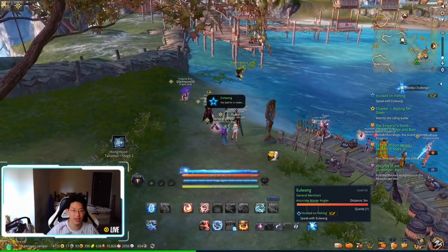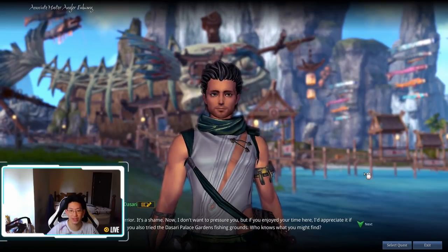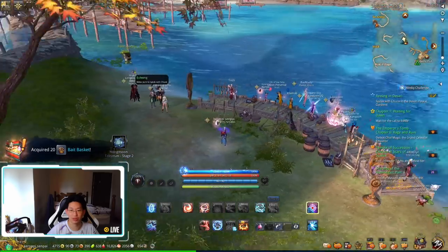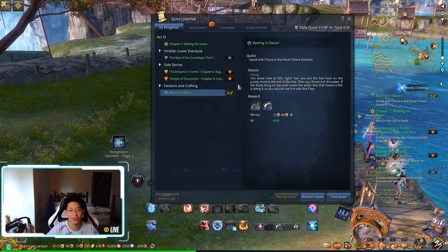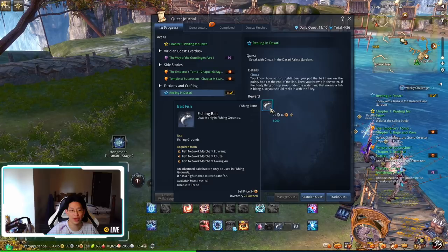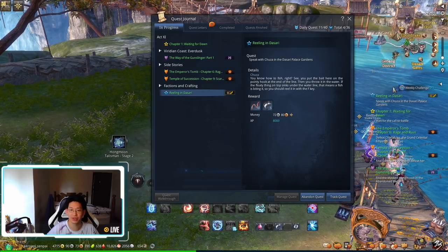So now let's hand in the quest. We're going to hand in the quest and we're going to get 20 of the baits over here. And we also got a little quest over here called Reeling In the Blah Blah Blah. We also get 72 silver, so why not?